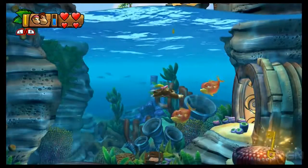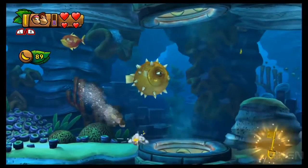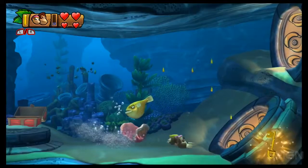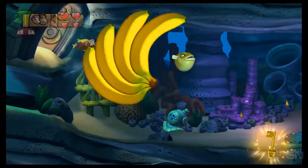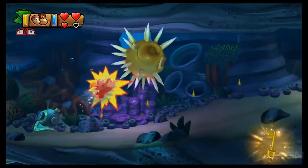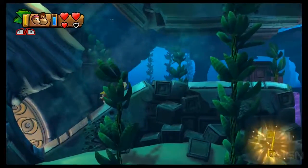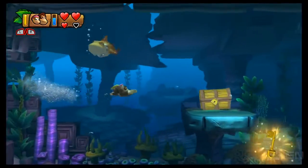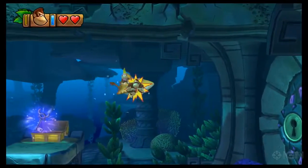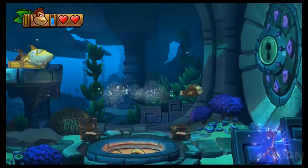This looks familiar — it's the opening area. Back in the way we came; keep heading to the right. Beware, there are a lot more fish now — pufferfish. There's the gold chest, which is a little difficult to get because the shark is chasing you, so you might have to circle back around or just tank the hit. Anyway, we got a purple key, which will help us open this big purple door over here.